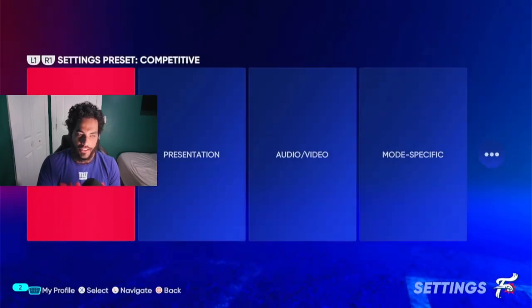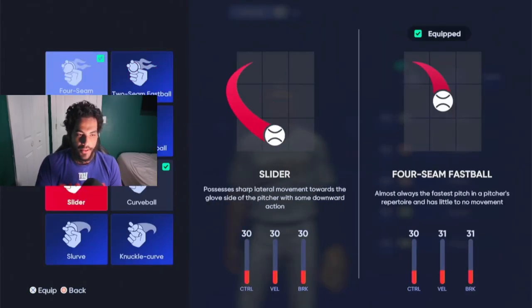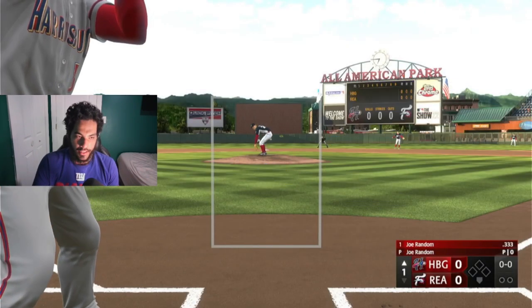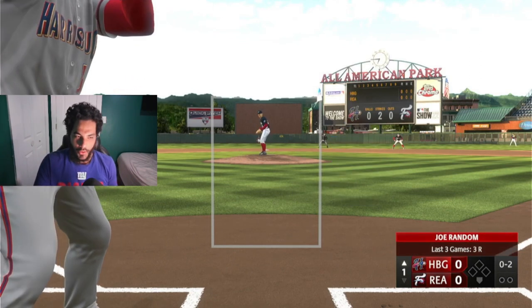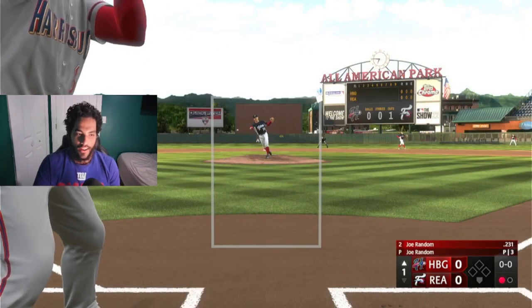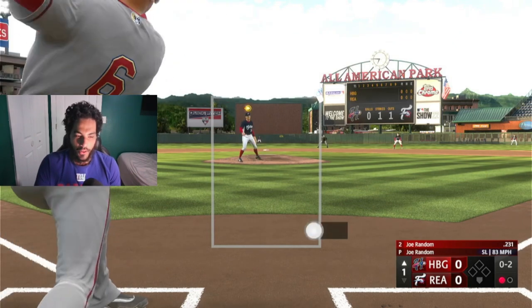When you're actually grinding, you want to have a primary slider. When you're in a game, you just want to spam X — just spam X. The computer will not hit it. Just press X the entire game and you'll throw pitches on the corners every single time. It's literally that simple.